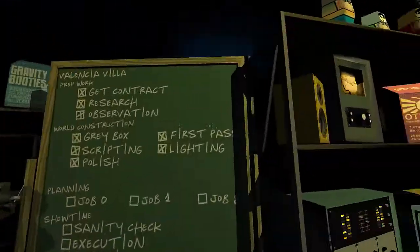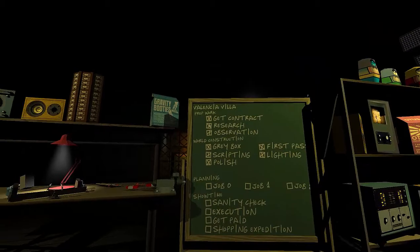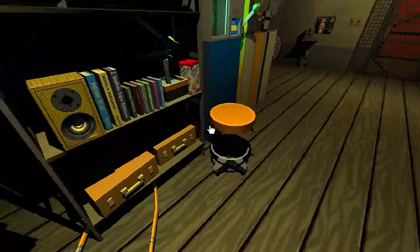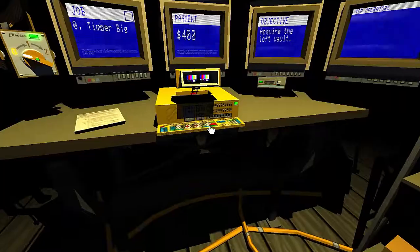Hello everyone, this is Cypher Deck and we are back in Quadrilateral Cowboy. We are going to be doing the Valencia Villa this time. This should be pretty fun. You're looking at me — Maisie is doing something up there. Let's go ahead and get into it.